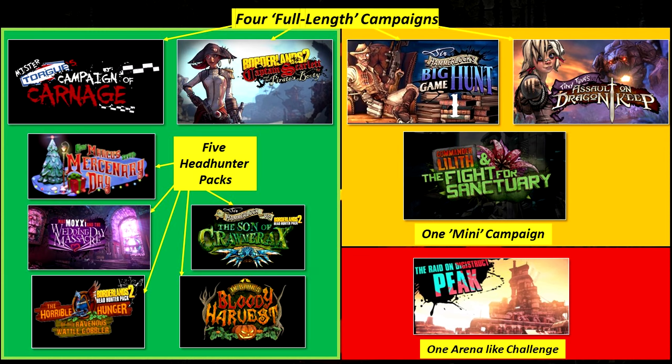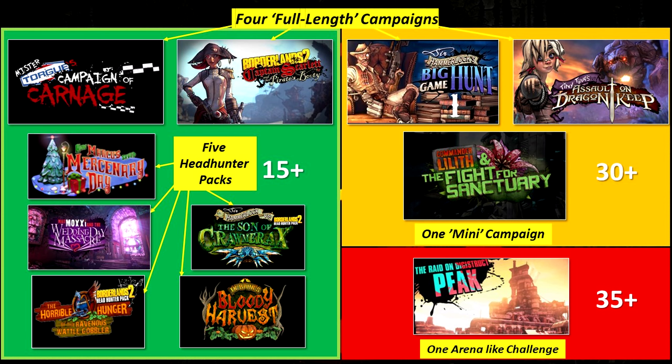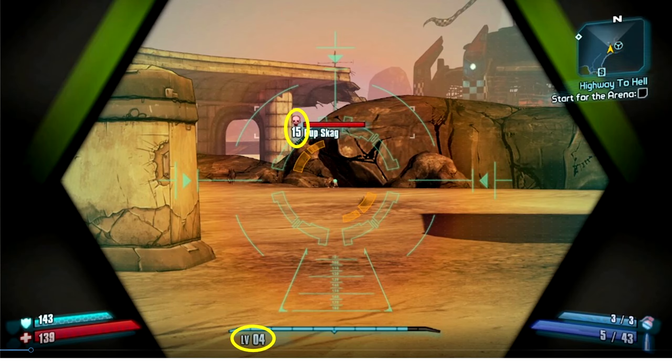The second thing we need to deal with, especially early on, is level disparity in both enemies and gear. In a normal mode playthrough — not TVHM or UVHM — enemies and gear drops have minimum and maximum levels; they do not scale to player level. This goes for the DLCs as well. This graphic shows all 11 DLCs and their associated minimum levels. The ones on the left in the green box start out at level 15 and max out at 30 in normal mode. Tiny Tina and Commander Lilith start at 30, and DigiStruct Peak starts at 35. Enemies and gear encountered will never be lower than two levels below the listed minimum, so until we reach levels 13, 14, and 15, we will be underleveled with respect to the enemies we face, and even as we level up, we will often have to face those enemies with lower-level gear.